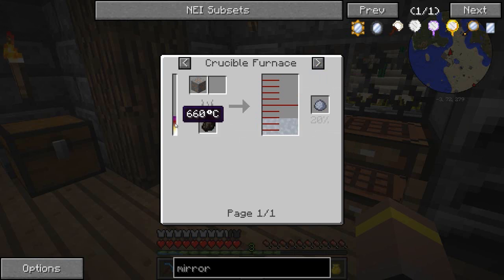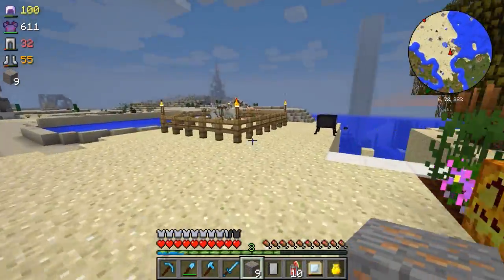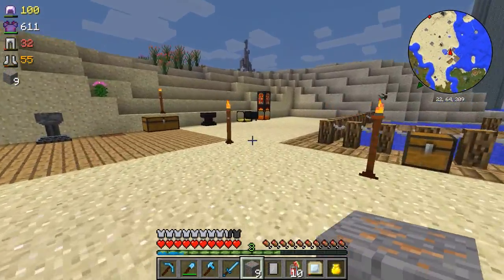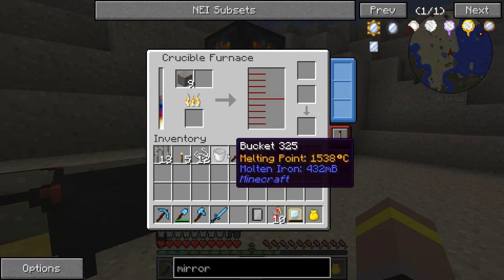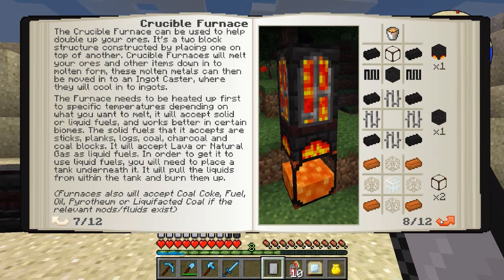By smelting with a heat of 660 degrees. I'm going to use half of it - this should give us two ingots per piece. Then we need a cast to cool down our ingots. Let's throw all of this in, take this guy out, and that's going to start doing its thing. Let's go back into the book and see what it says about making a cast.